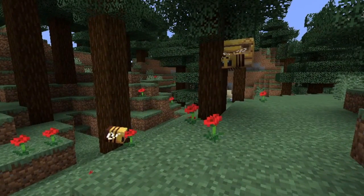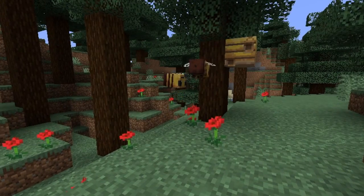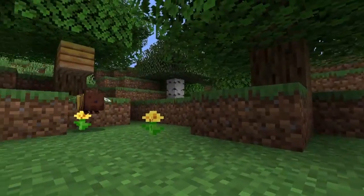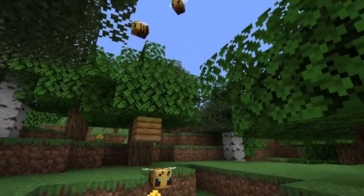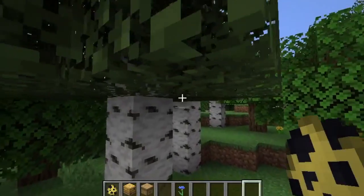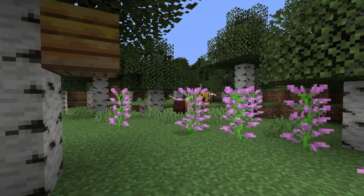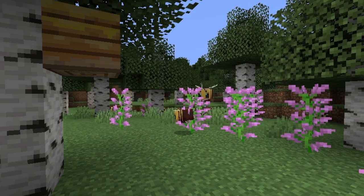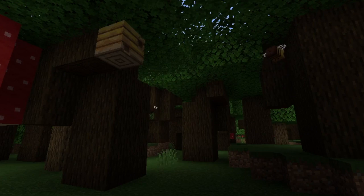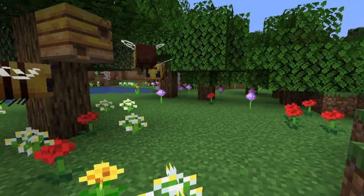Bees can be found in a handful of different biomes, such as taiga, oak forests, birch forests, birch forest hills, dark oak forests, and flower biome.